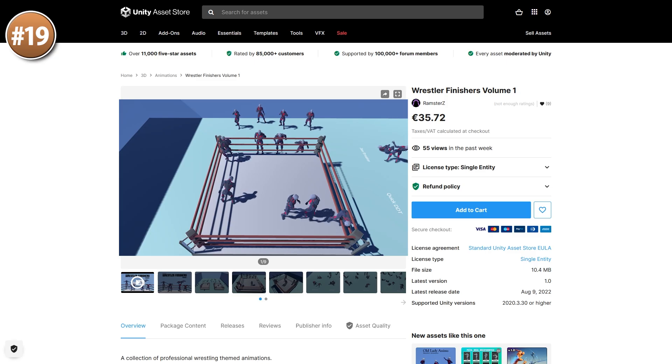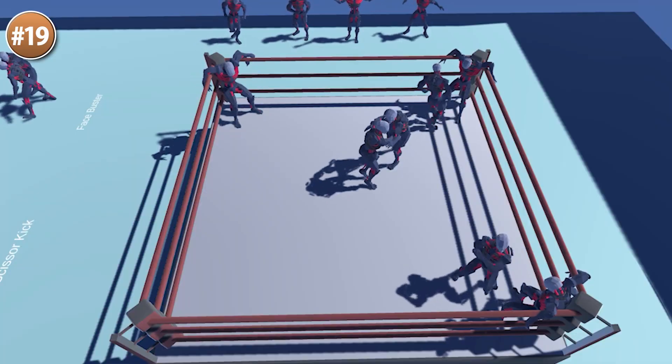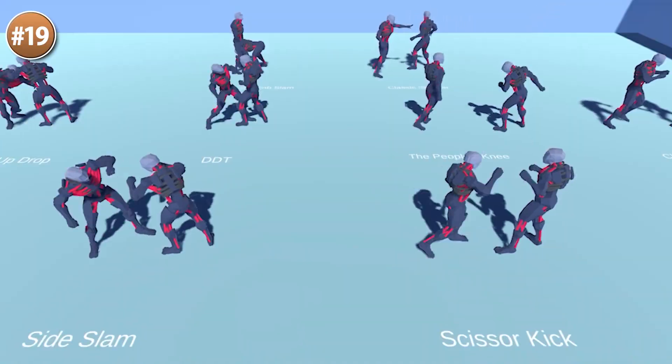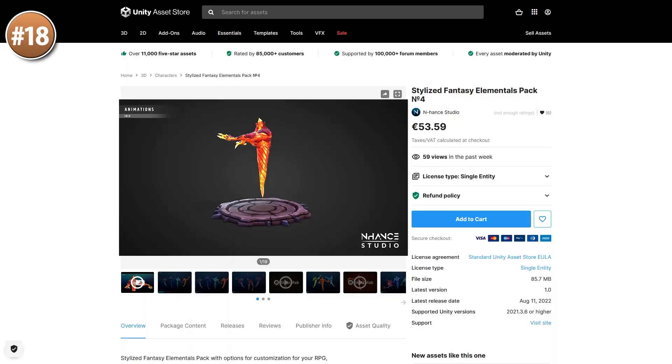Then for a really nice animation pack, this one is all about wrestling animations. There's lots of interesting moves — you've got some kicks, jabs, grabs, a bunch of slams, and even some moves against the ropes. Definitely great for spicing up your melee action game.